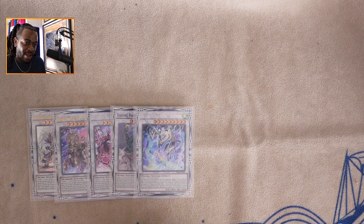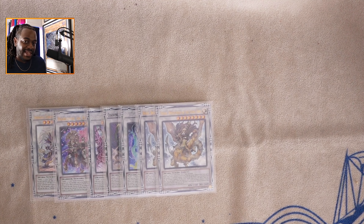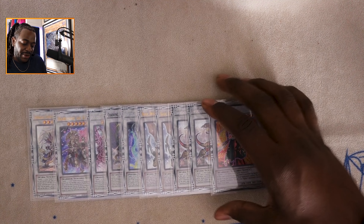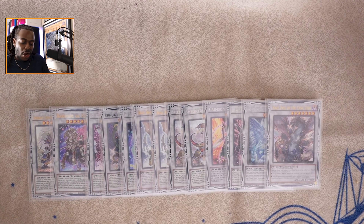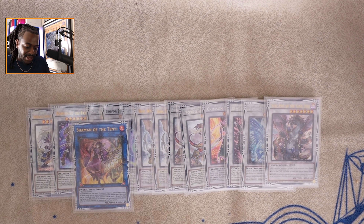Moving to the extra deck: one copy of Sword Soul Sovereign, which gains 100 attack for each banished card and can banish a card when cards are banished — both effects can come up with Pot of Desires. One copy of Baron de Flur — a really good card. One copy of Ruddy Rose Dragon, which can banish critical cards in your opponent's graveyard. One copy of Shaoofeng, which prevents us from being hit by light hand traps. One copy of Xin Xin, which can be made via the light hand trap method or by banishing a Sword Soul spell card.